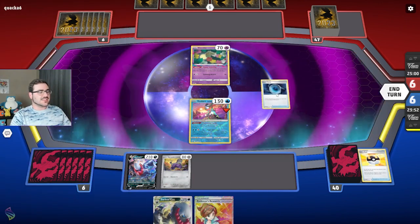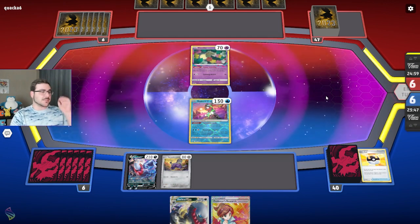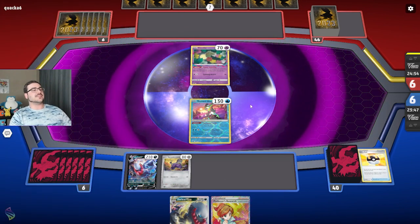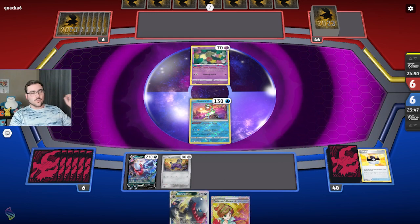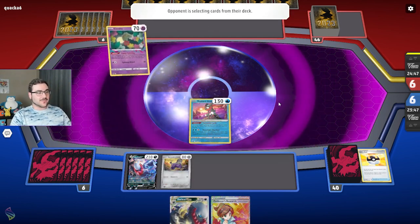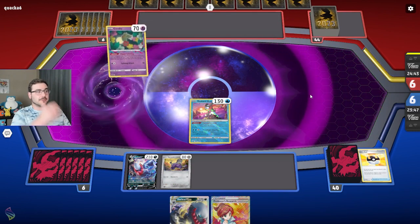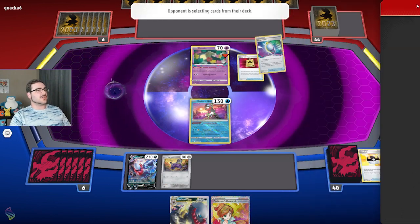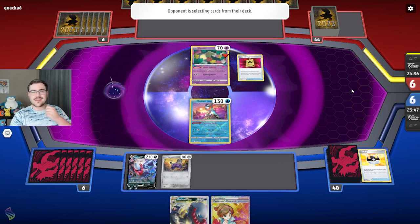I can Ultra Ball away these two and grab myself my Rev Room. Then I can always play the Dark Patch — my opponent's probably not going to disrupt my hand, but better safe than sorry — and then I just pass. Honestly it's a solid turn one: not anything crazy, but definitely solid. We got a DarkCrai down and a Rev Room, and this next turn I have DarkCrai plus Research, so I'm feeling fairly confident.